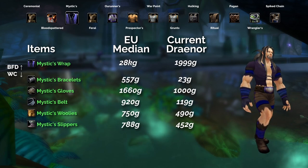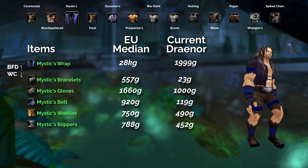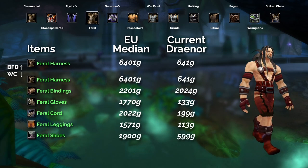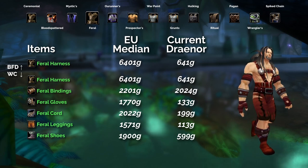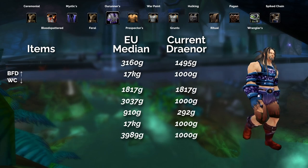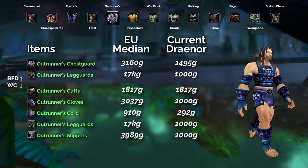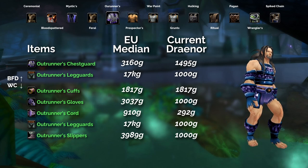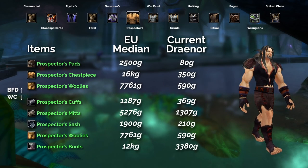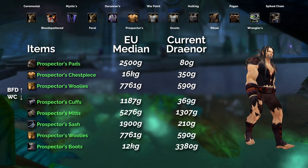Then onto the Mystic set — the chest drops in BFD and the rest of the set drops in Wailing Caverns, with the chest selling for significantly more on the EU medium. Then onto the Feral set, similar to the Blood Spattered — the chest drops in both BFD and Wailing Caverns, and all the rest drops just in Wailing Caverns. Then onto the Outrunners set: chest and legs drop in BFD, the legs also drop in Wailing Caverns, and the rest drop just in Wailing Caverns. The legs look like they're selling for a lot more on EU realms. There are shoulder pads as well, and the chest and legs dropping in BFD — legs also dropping in Wailing Caverns, and the rest of the set just dropping in Wailing Caverns.